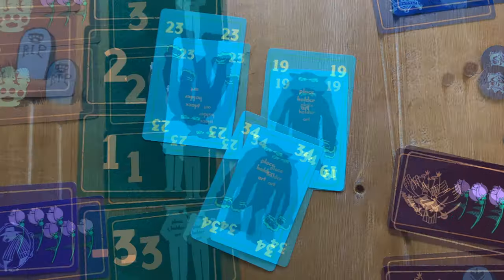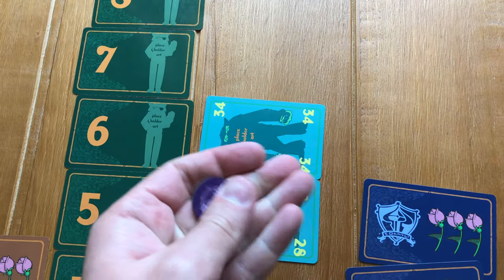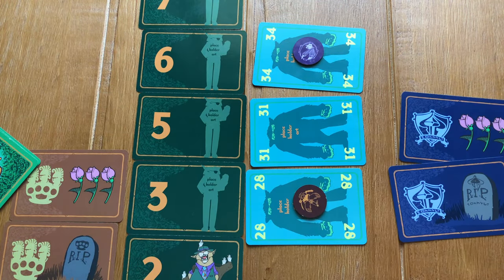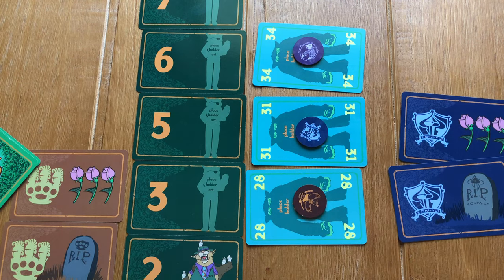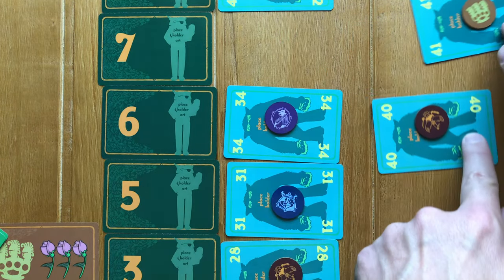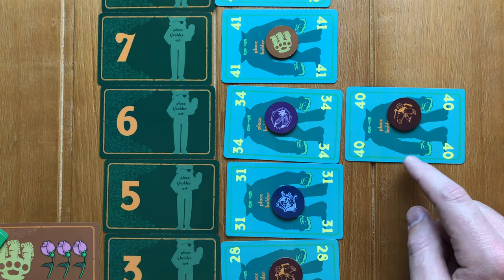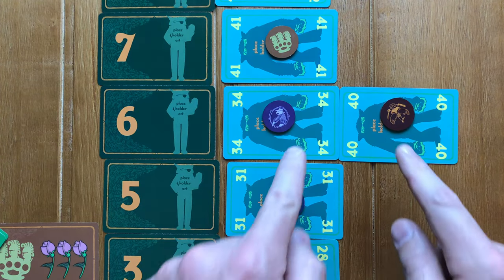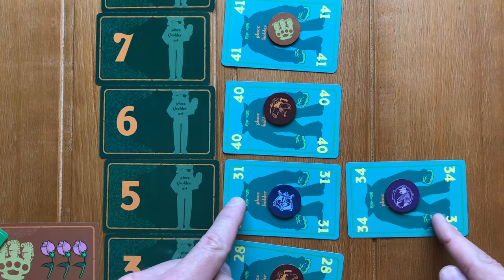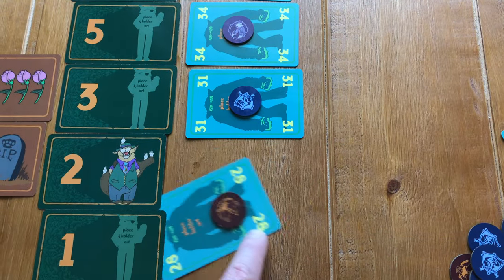Each turn, one card is added to one of the hierarchy cards. If you place a card next to an unoccupied hierarchy card, it simply claims that spot. But if you place it next to a hierarchy card that already has a lower-numbered card there, that lower card gets pushed down to the next hierarchy card below. This cascades — if two cards end up at the same slot, the lowest slides down again — until there is only one card or no card in each slot.